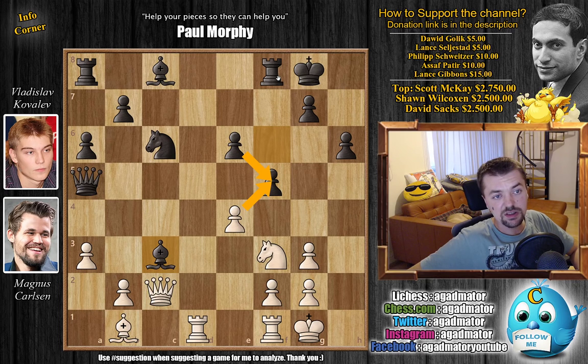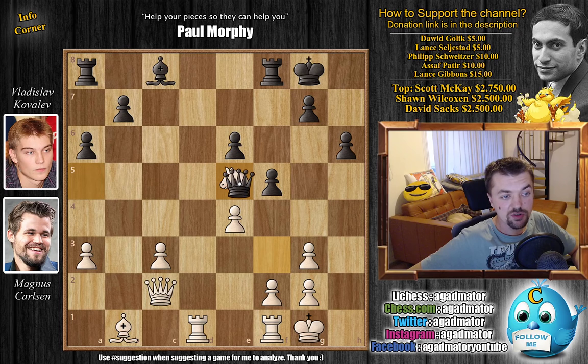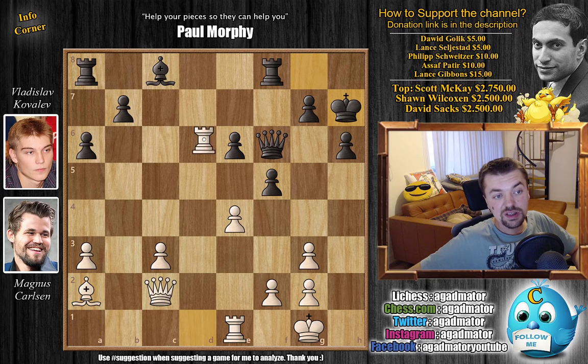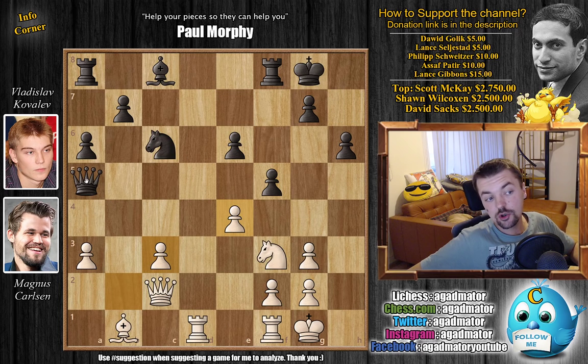Magnus pushes e4, wanting to open up the diagonal and hopefully checkmate Kovalev. The clock situation: Magnus has an hour and 20 minutes, Kovalev has 40 minutes. After some consideration, Kovalev plays bishop captures on c3, getting rid of a piece that could easily enter the attack. After b captures on c3, Kovalev is not interested in the a3 pawn. Here Kovalev probably should go for knight to e5 — though it's not an easy line to calculate — but instead he decides to go for queen captures on a3, planning to survive the attack and then push his extra pawn.